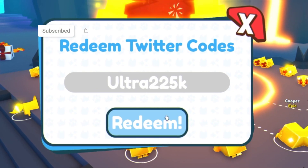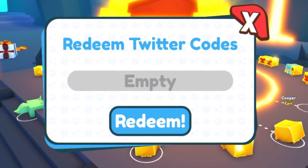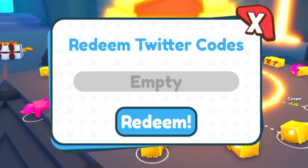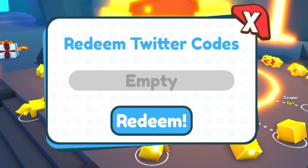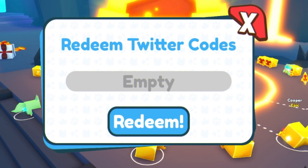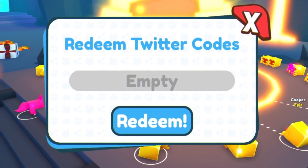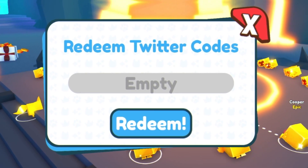The first code today is going to be called Ultra225k — go ahead and enter that one in for an ultra lucky boost. That one's actually going to be very very helpful, because I don't think we've actually had any ultra lucky boost codes come out recently, which is quite nice. Previously they've all been super lucky boosts, which is still good, but ultra lucky boosts is a lot better. It's actually quite hard to get them — I think you need to be a mortal rank or higher to get those boosts from rank rewards.